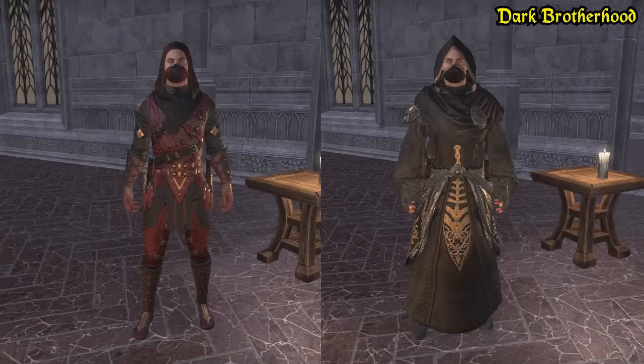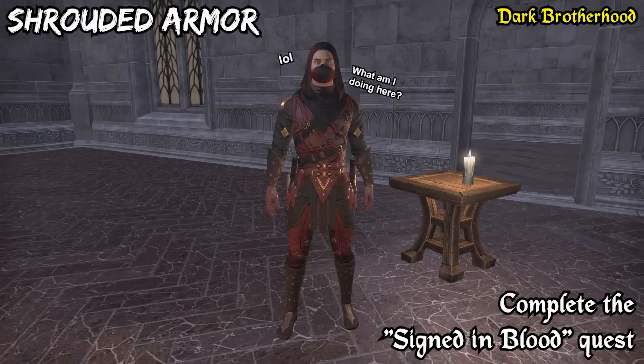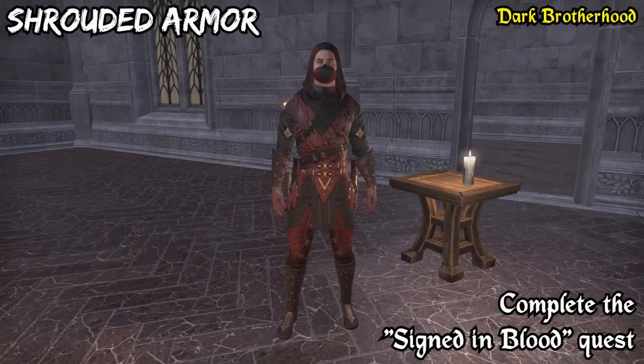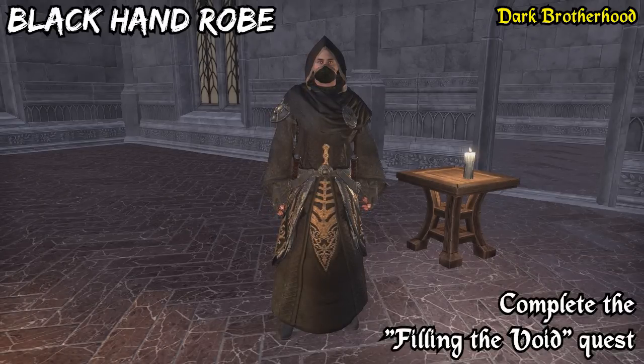The Dark Brotherhood DLC has two costumes as well. The Shrouded Armor is the reward for completing the Signed in Blood quest — it's the second quest of the main story. And you get the Black Hand Robe once you complete the final quest of the story called Filling the Void.